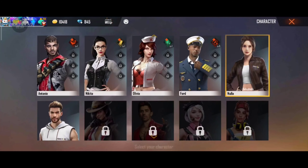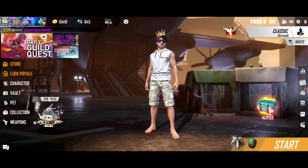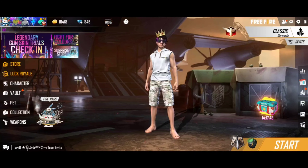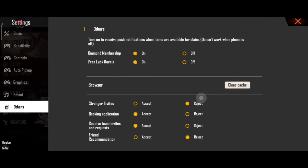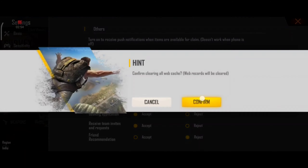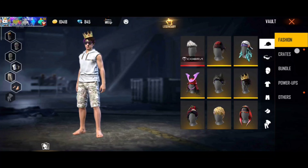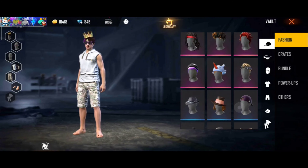Feel free to change the character as well. We had our own character and then click on clear cache. We will get more chances. Watch the video — you can see the instructions. You can confirm that you can see 6 evolution stones.